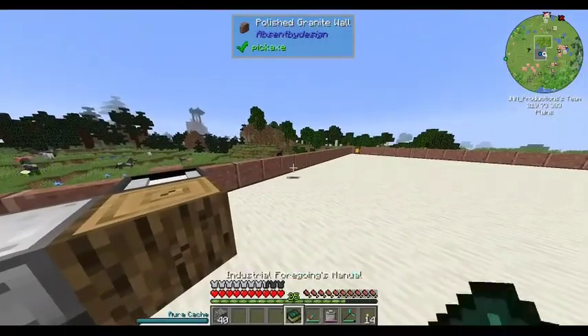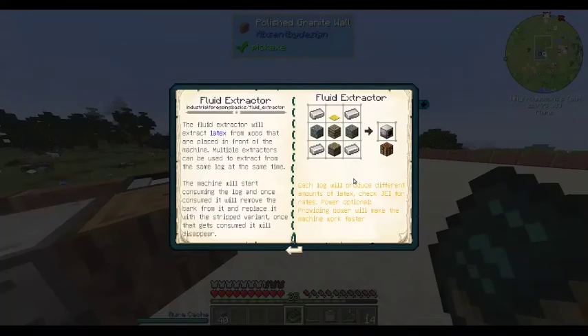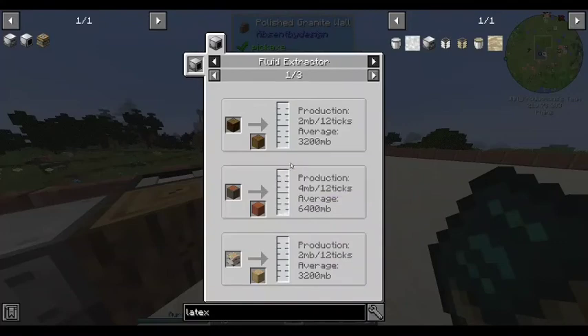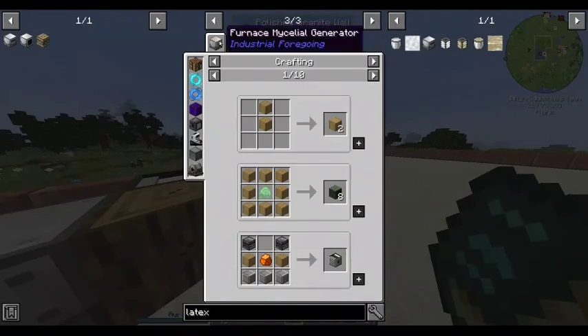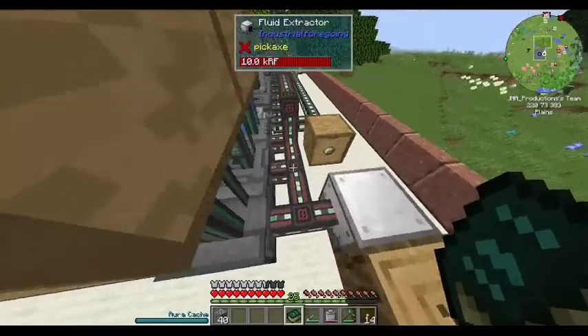Power makes this thing go faster. Let's check latex production — two millibuckets, four millibuckets. Acacia is better — Acacia is the best. Oak is mediocre, but it's the best I got, so we'll deal with it.